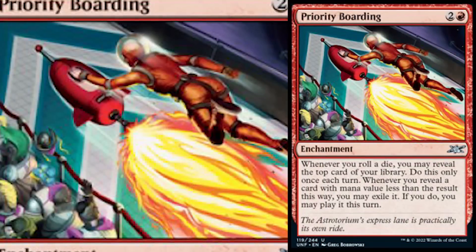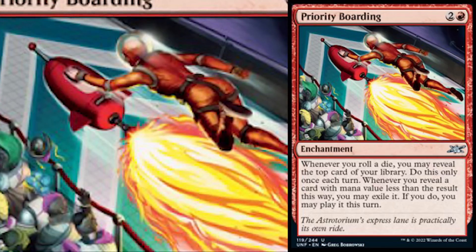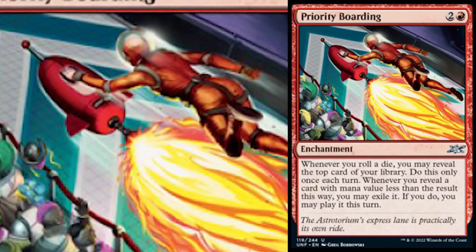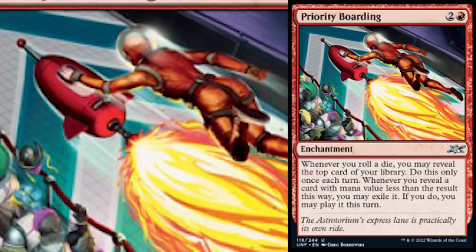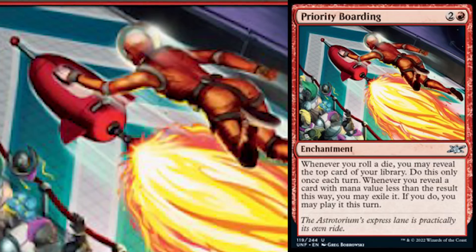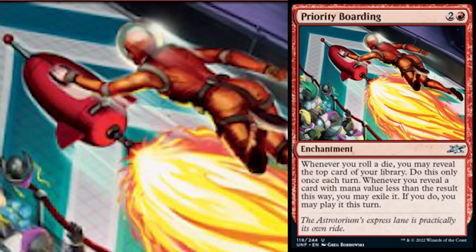Next up is Priority Boarding — one red and two for an enchantment, only uncommon but very interesting. Whenever you roll a die, you may reveal the top card of your library; do this only once each turn. Whenever you reveal a card with mana value less than the result this way, you may exile it, and if you do, you may play it this turn. This is an interesting pseudo card draw for red. It is not an acorn card, so you can use this in regular dice rolling decks — like with the insane Dungeons and Dragons elder dragons that make you roll 20-siders. The artwork shows priority boarding literally rocketing to the front of the line.